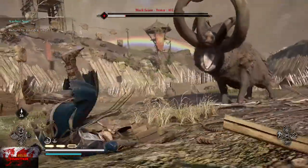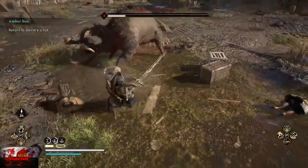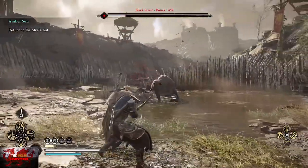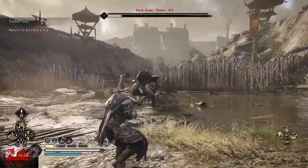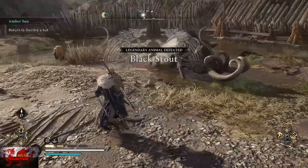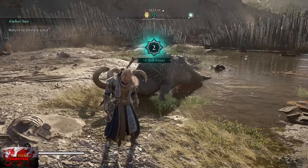Always aim for the weak points, which are the glowing parts. This takes off a considerable chunk of health, and then you can do a stun attack and the job gets done quickly. That's the best way of dealing with animals and big enemies or bosses — it's the easiest way as long as you've got the ability. Otherwise just stick with bows. And this is where we get the first ceremonial sickle.